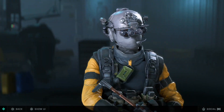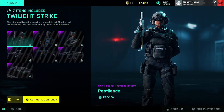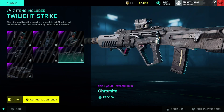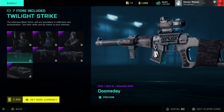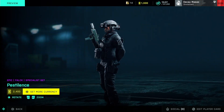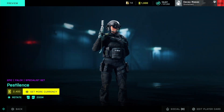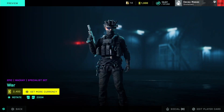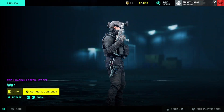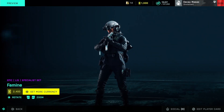Moving on to the store bundle — the Twilight Strike bundle comes with three specialist outfits, three weapon skins, and a tank skin. The epic outfits for Falk, McKay, and Liz all look really good and can be mixed and matched with other cosmetics you have. They really fit the theme of 2042 and don't look bland at all. The weapon skins also match the specialist outfits, which is a nice touch. As for the tank skin, it's definitely better than the default — if you like vehicles, it's a win.